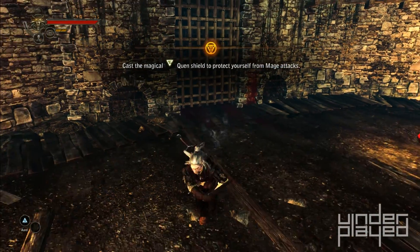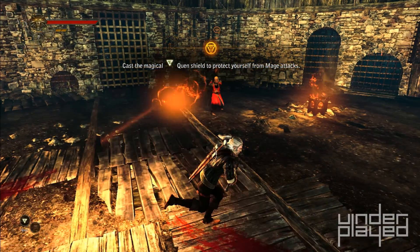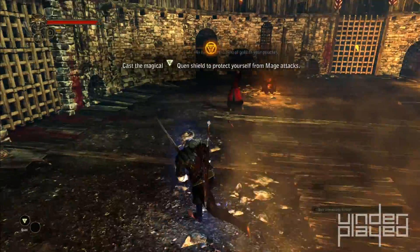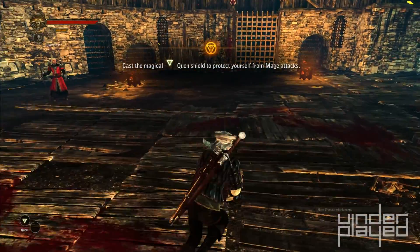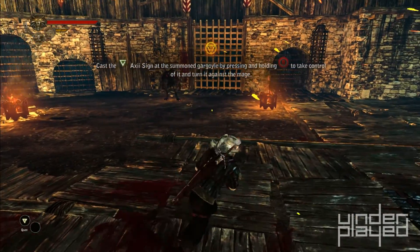Do it. Do it. Do it. Do I have it selected? He's got a gargoyle! Look at that! The Axii sign actually allows you to assume temporary control of my foes. Neato! I have my control sign.